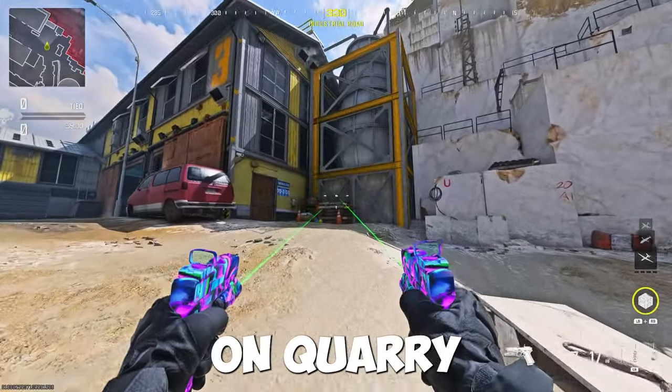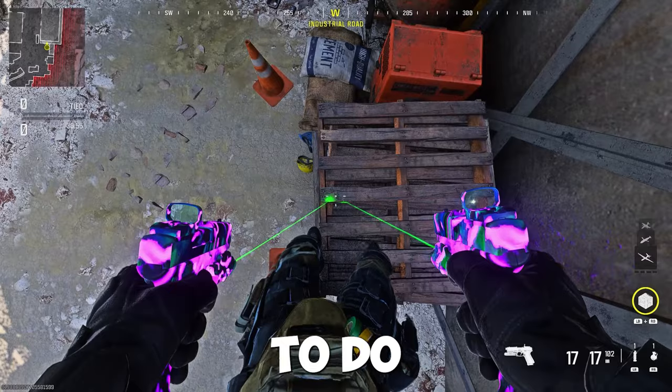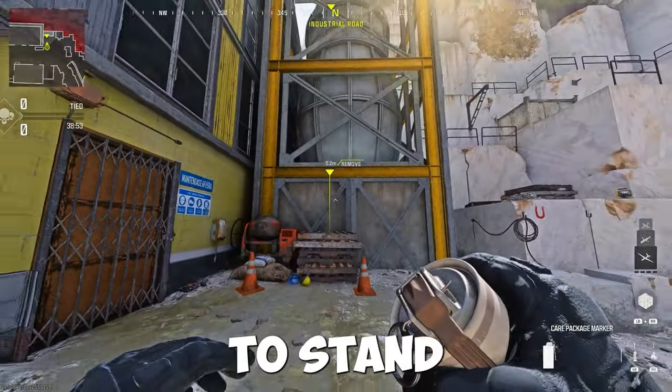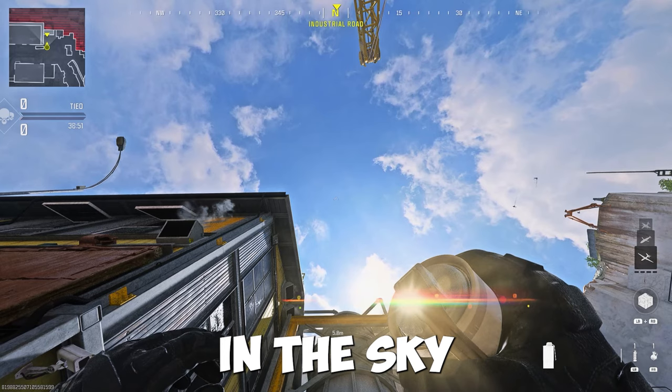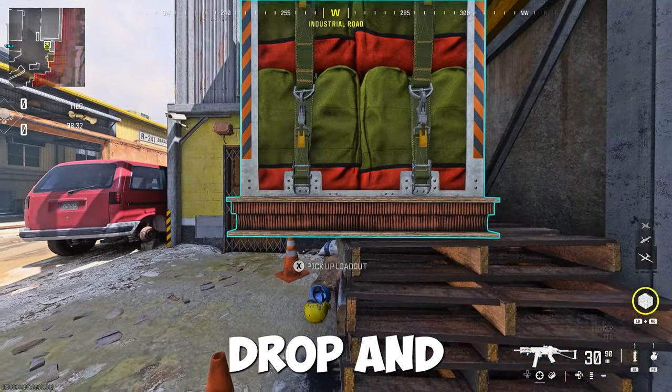To do this top-of-map on Quarry, make your way to my location where these wood stacks are. All you want to do is place down a marker exactly here, then stand back 5.8 meters, look up at the sky, and throw down the loadout drop. Once it lands, open up the loadout drop.